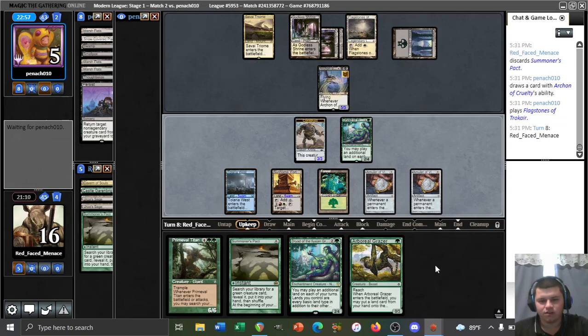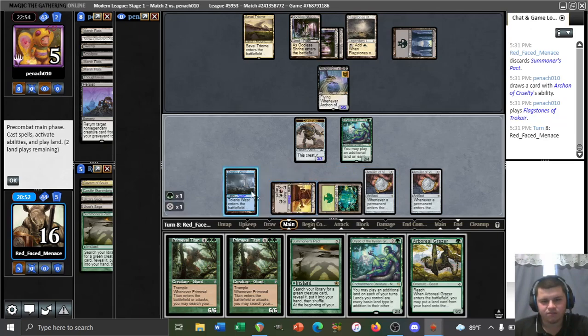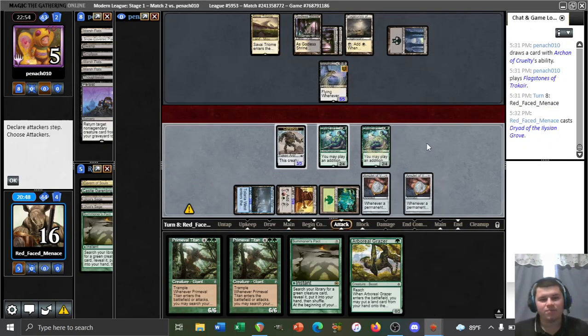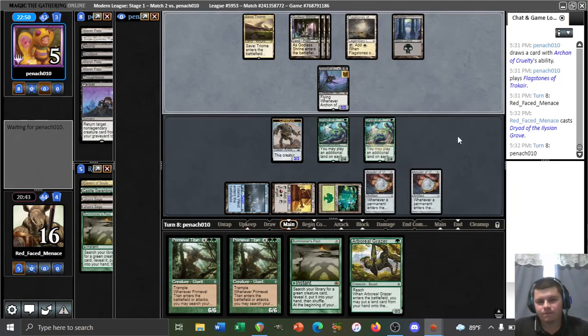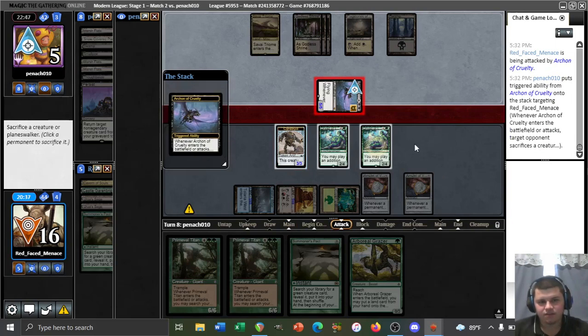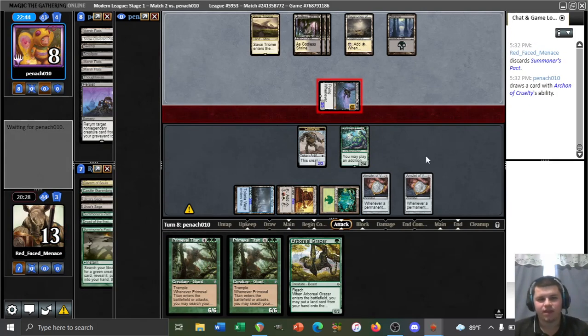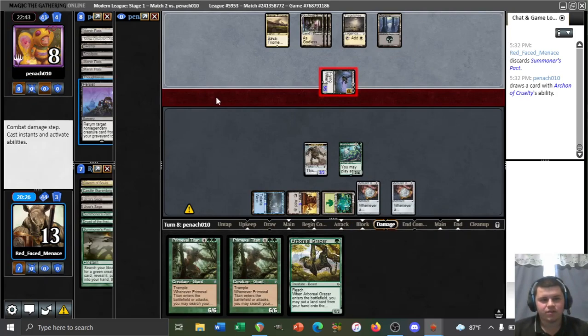We untap and draw a bounce land. This is going to be a great matchup for Relic of Progenitus by the way. We could swing both and if they block we play Dryad, but that's not a great position. We could also play the bounce land and activate Sunhome for lethal — double strike would be exactly eight damage — but that doesn't play around removal. They push the token, okay.